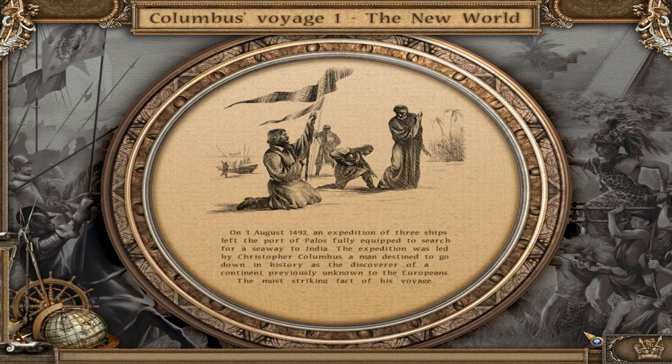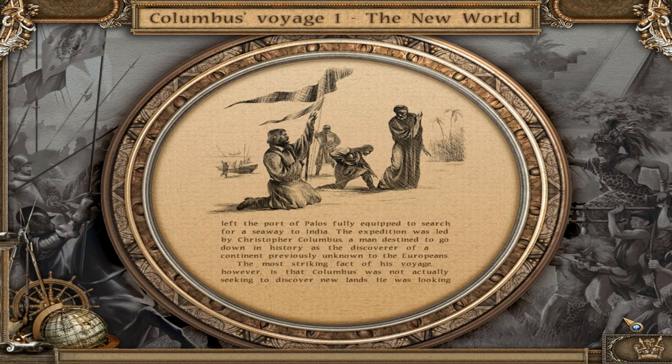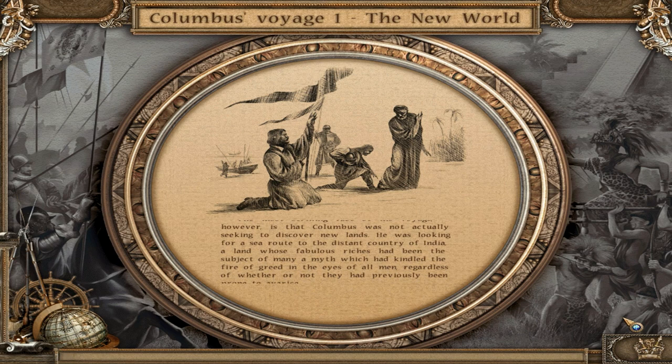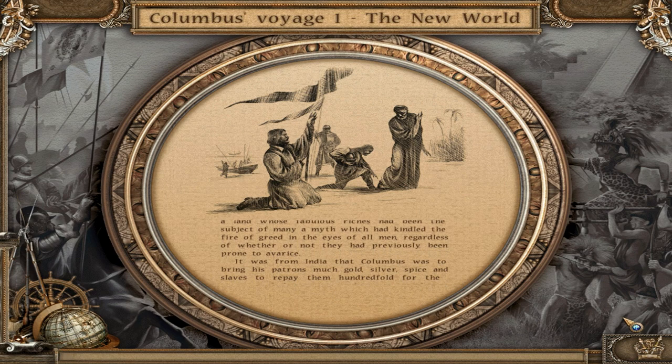On the 3rd of August 1492, an expedition of three ships left the port of Palos, fully equipped to search for a seaway to India. The expedition was led by Christopher Columbus, a man destined to go down in history as the discoverer of a continent previously unknown to the Europeans. The most striking fact of his voyage, however, is that Columbus was not actually seeking to discover new lands — he was looking for a sea route to the distant country of India, a land whose fabulous riches had kindled the fire of greed in the eyes of all men, regardless of whether they had previously been prone to avarice.